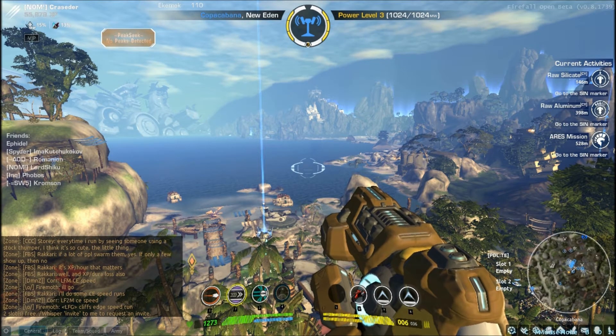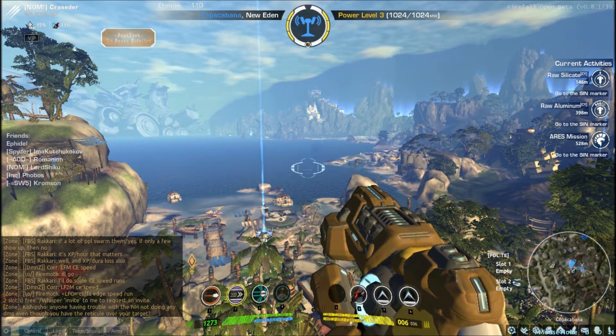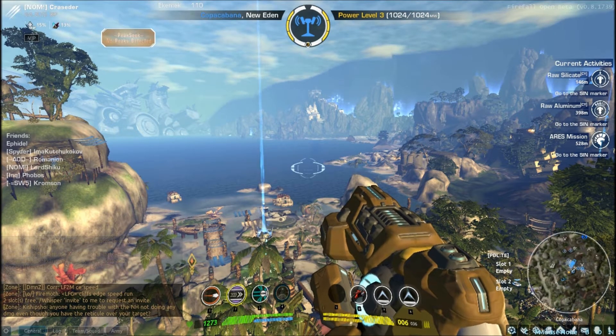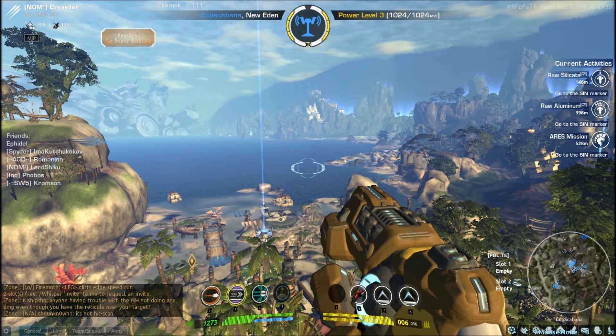First off, you'll notice that the HUD has been completely reworked. Instead of just your normal four ability slots and your call down slot, you now have four call down slots. Five works like normal, or it cycles between the call downs as you select them. Six, seven, and eight — as long as they're not consumables that you use up, they will stay there as long as you leave them. You can always rebind them using mouse mode from your inventory, though.